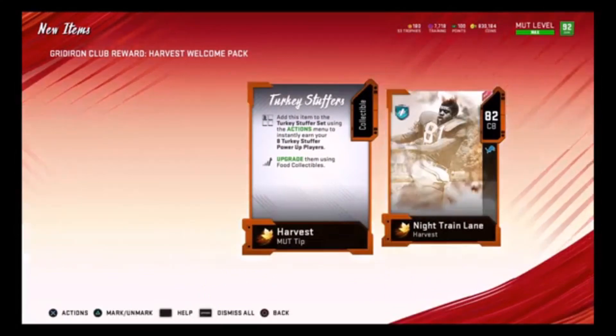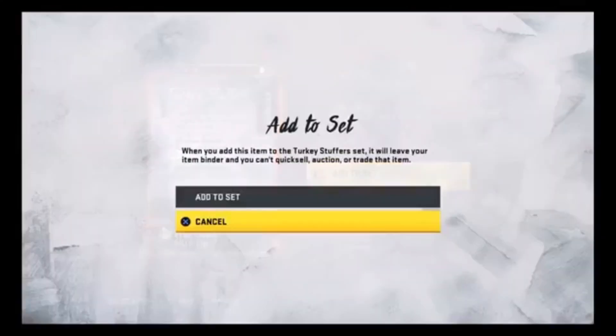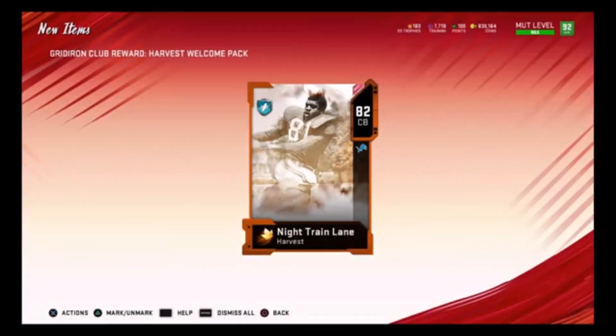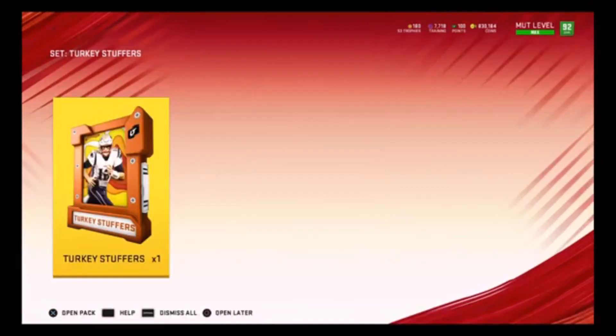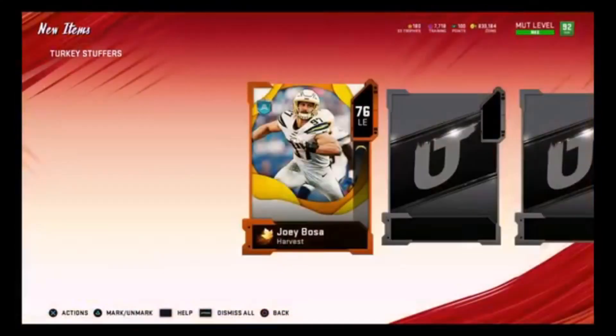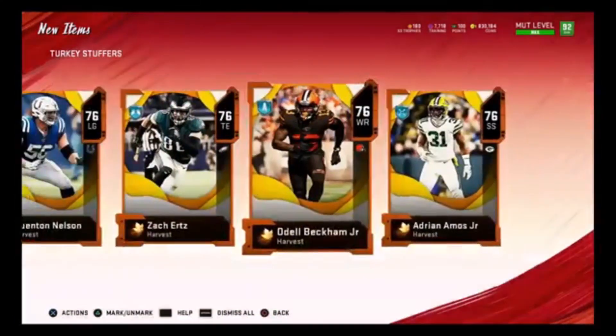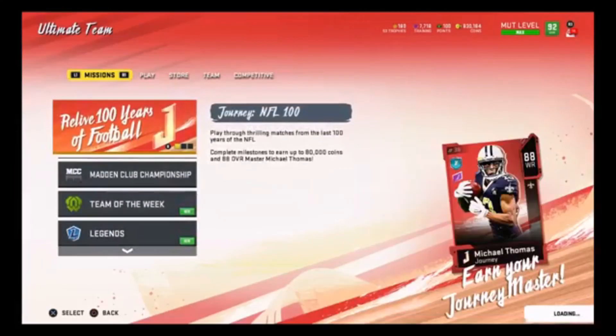Today I'm about to give you guys the tips to break down just the most straightforward path possible. The first thing you have to do is get this muth tip — you get it by basically just logging in, and then you want to go ahead and add it to this set. What it's gonna do is give you the turkey stuffers, which are just eight different players that you're gonna need depending on which master you want to build. As you see here they are: Joey Bosa, Tom Brady, Kerrigan, Bouye, Nelson, Ertz, Odell, and Amos.